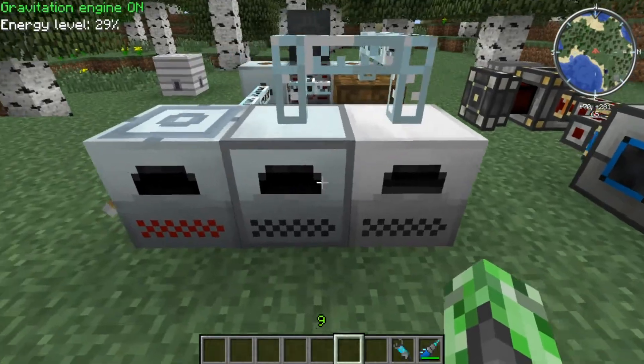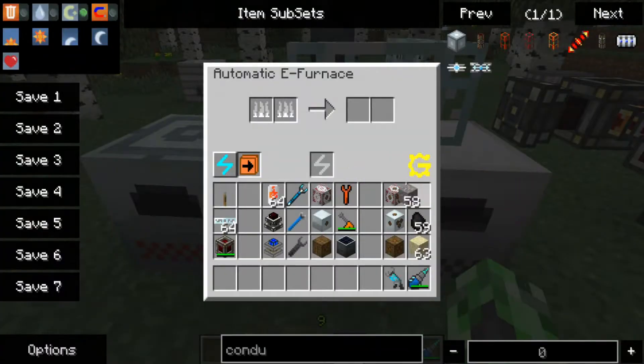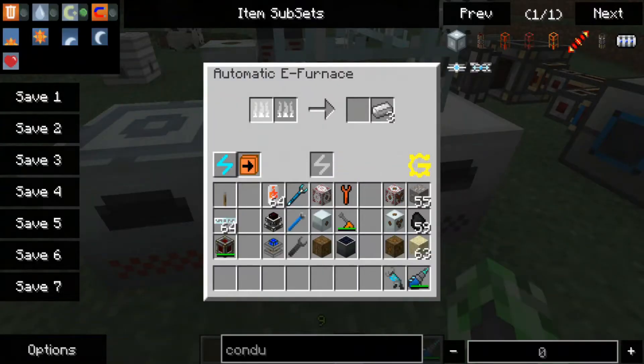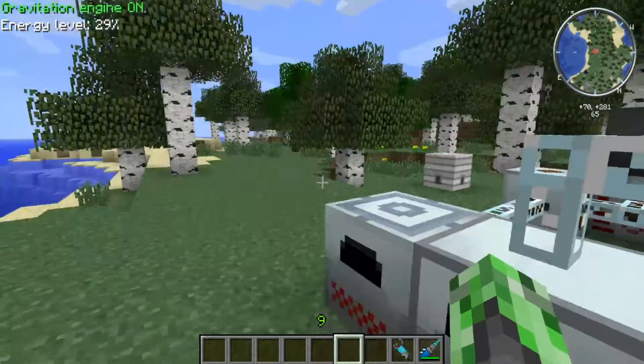Moving on to the next one is the automatic e-furnace. I'm going to toss in two iron ores into this guy at the same time, and we're going to see the speed. All right, so that was the speed of that furnace. We can see it's about the same speed as the electric furnace, except it gives you two slots to smelt. It won't do two at the same time, though — this one can do two slots filled, but it will only do one slot at a time.